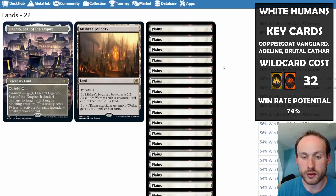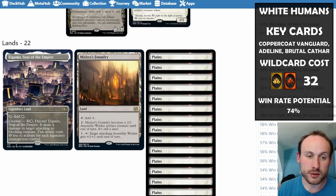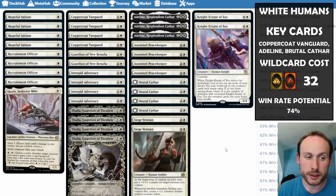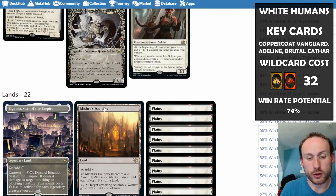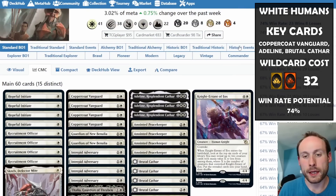The mana base for this deck is much cheaper being mono white — mostly just Plains. You can include Eiganjo for an extra potential attacking effect, and it's discounted by having Thalia and Adeline — both legendary — out, making it cost only one mana to deal four damage to an attacking or blocking creature. I'd probably run at least two of those since it's great removal.